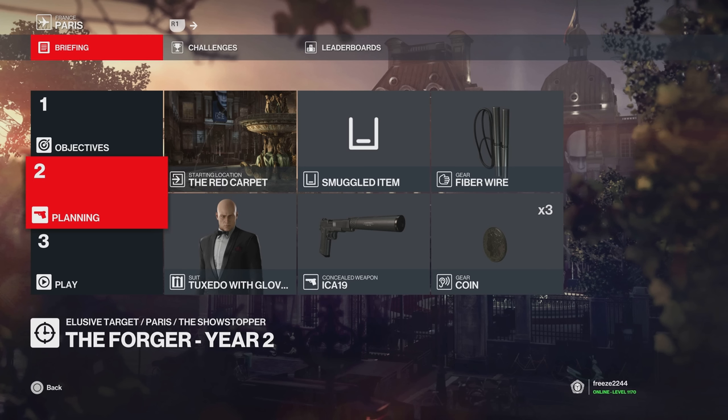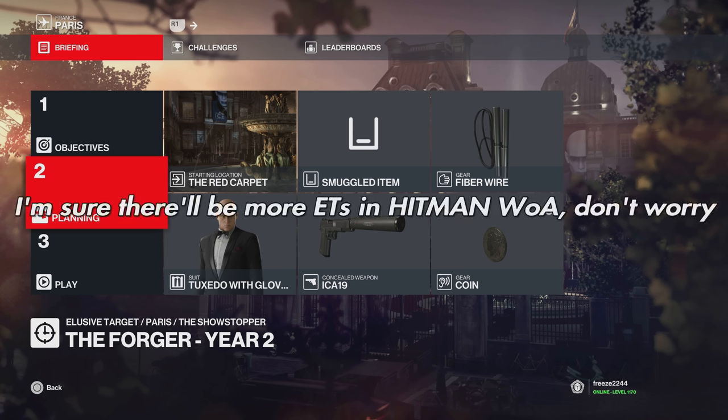Hey guys, my name is MrFreeze2244 and welcome to the Forger Elusive Target for Year 2. This is the final Elusive Target for Year 2 of Hitman 3 and I'll be showing you three different methods for this one. We haven't actually covered him in Hitman 3 apart from Elusive Target arcade contracts. The first method will be the default loadout for new players, the second will be an optimized quick method, and the final method is going to be more of a classic Hitman style assassination.